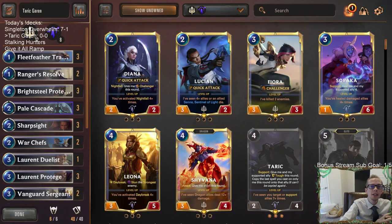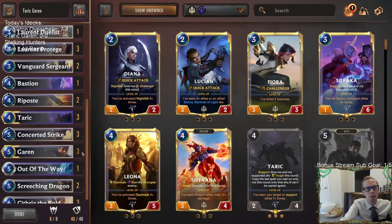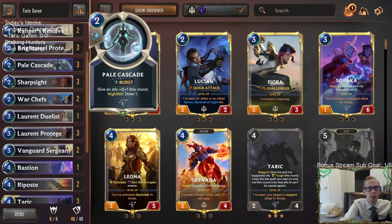Welcome everybody in Twitch chat and on YouTube for some Taric Garen. Our next deck is built around the new KDA card 'Out of the Way' that we haven't played yet. It's a five mana slow speed spell that makes allied buffs — except barrier — permanent and draws a card. We're pairing it with mostly Demacia.